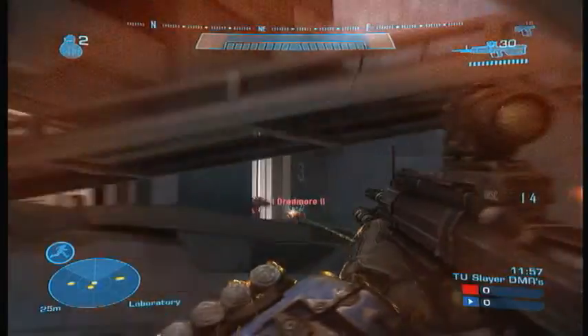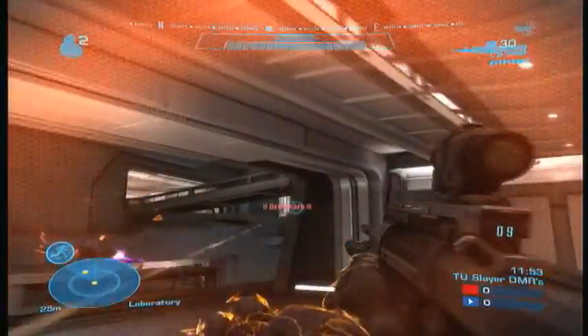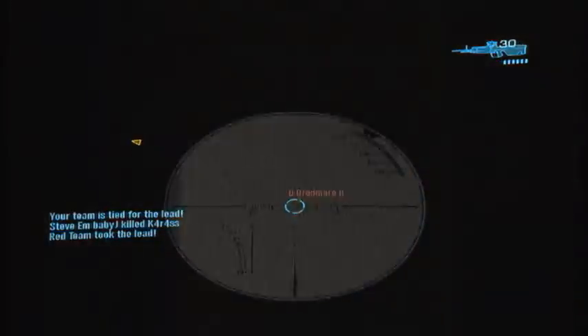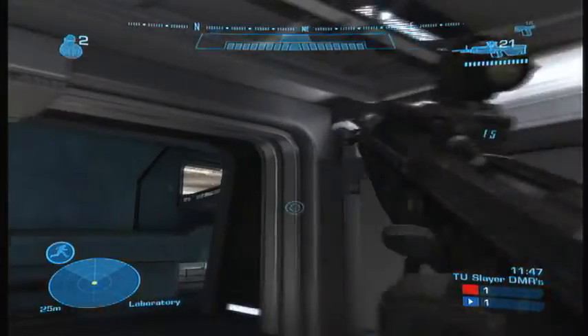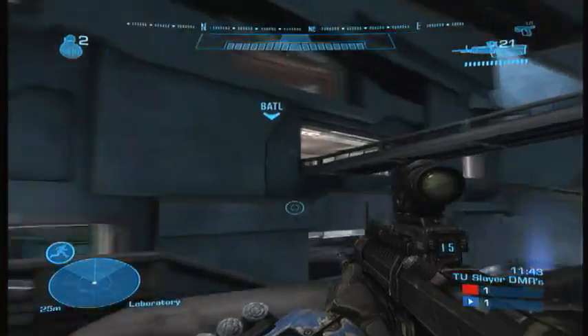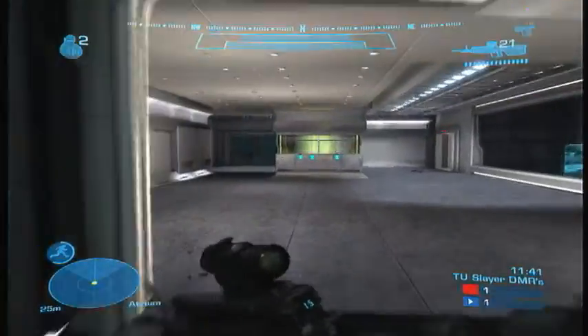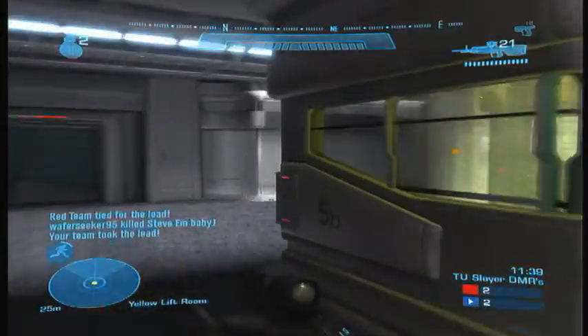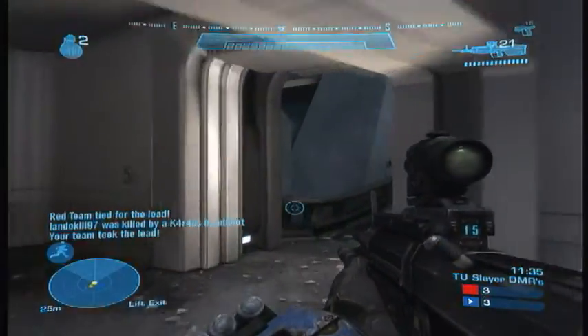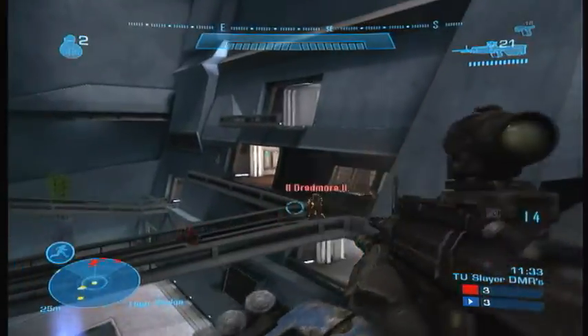Here today we're hitting it up on Sword Base and I like this gameplay because I did a lot of smart decisions. I just want to share with you what I was thinking when I was making these decisions. At the start here you can see that Dreadmoor is putting some good pressure on — he's the main slayer in this game for the red team. So my strategy was to keep him back and suppress him at all costs.